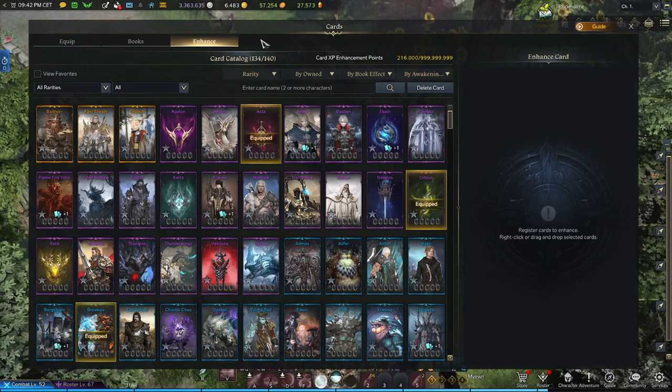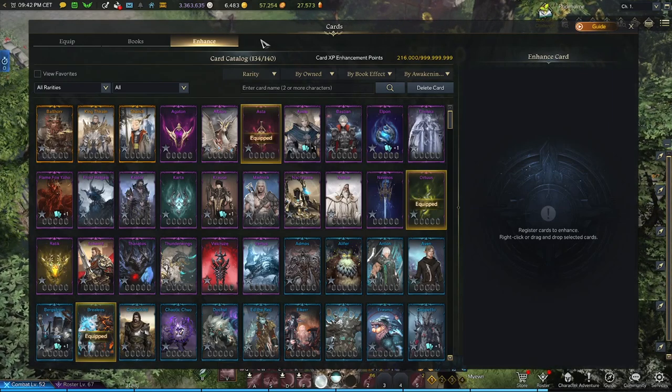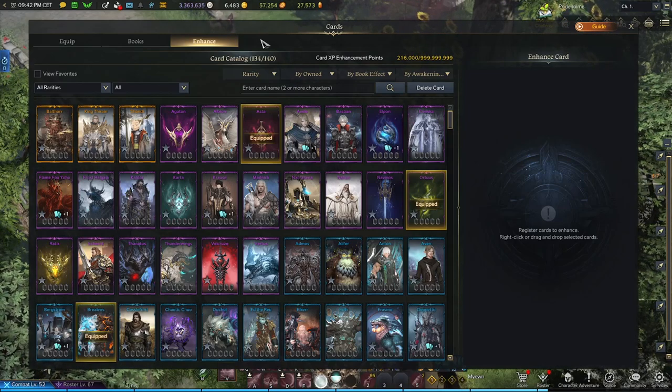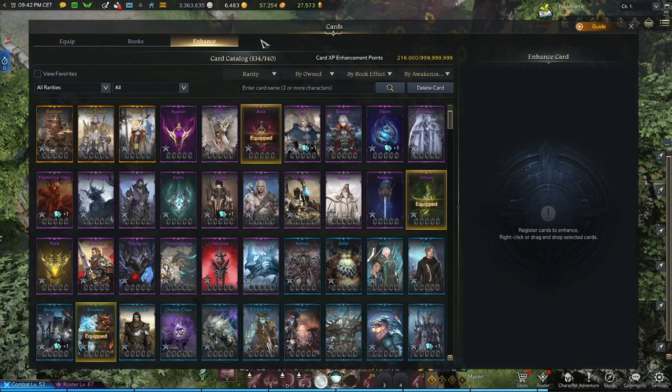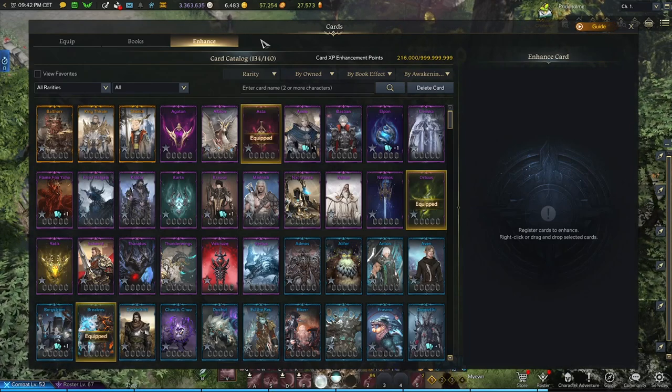Number one, it's best I explain how to rank up a card because most of you are probably wanting to know that part right now. And number two, when a card is ranked it's easier to understand the term 'awakened' so you can follow this video a lot smoother. So with that being said, let's go ahead and look into the first tab called Enhance.